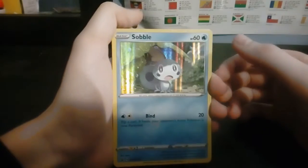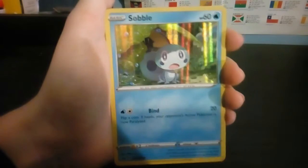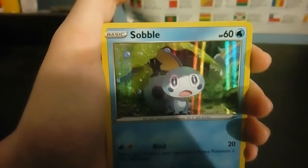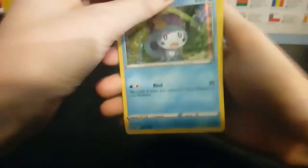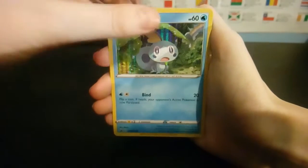So the first thing I'm gonna show you in this box: there were four primary type cards in the box. One was a jumbo card. So the first card is Sobble — he's a water type as you can see. He's a holo; you can see that a little bit. Let me try to focus it for you. I'll bring it closer to the camera. There you go, you can see those lines — it's a holo. I think they've changed them to lines instead of the normal holo. So that's Sobble.